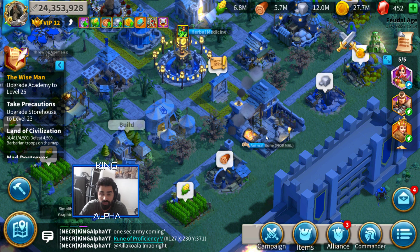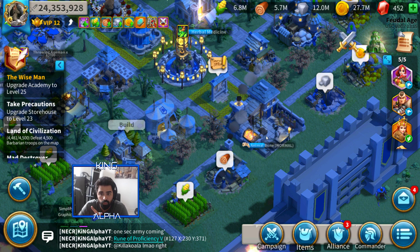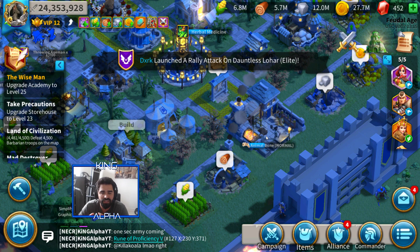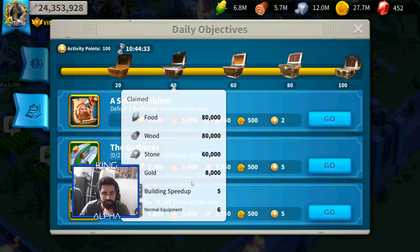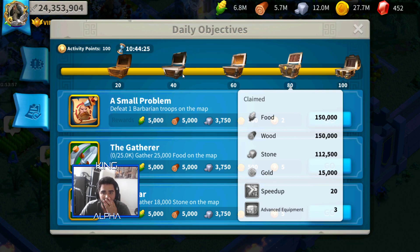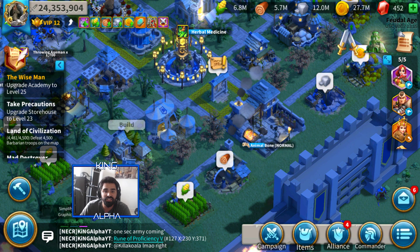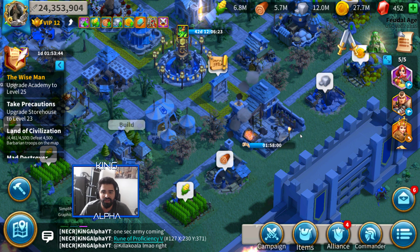For free-to-play and regular players, it's probably better to stick to white and green materials for now and work toward blue later. With Sunset Canyon, you can only attempt so many runs per day, limiting your advanced materials. If you check your daily objectives, you can get six normal equipment chests and three advanced equipment chests, so every day you get about nine chests total. The courier shop can also give you blueprints and materials.